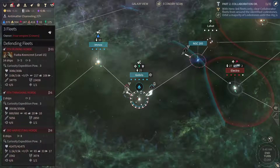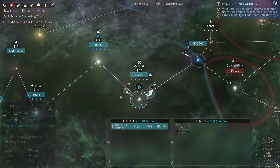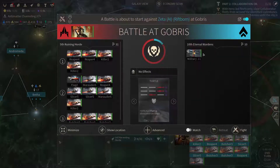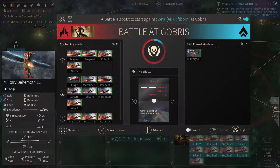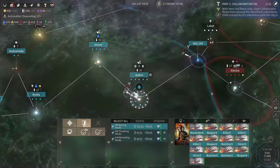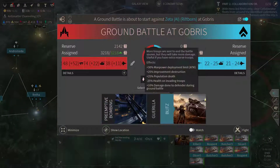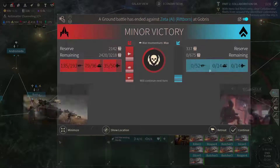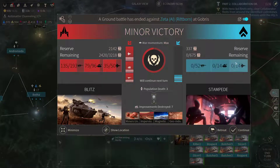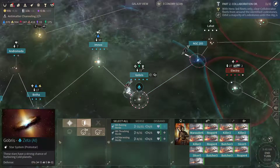We could start the ground invasion if we destroy this Behemoth — so let's remove it. Let's use Power to Shields. We forced it back. Let's start the ground invasion already. It says it was a minor victory but we slaughtered them almost completely.